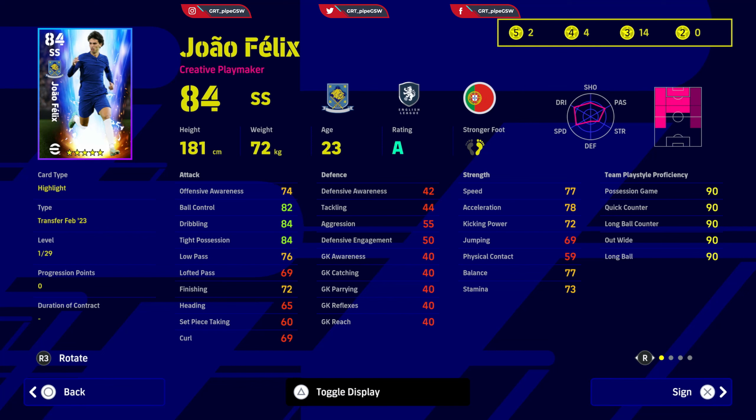Also increase acceleration to give him offensive awareness, and you will have a perfect secondary striker who can play on the left side of the pitch as well. When new position trainer tickets come out, you can probably develop him to play on the right side too, giving you a perfect player who can play on both sides as an advanced midfielder, secondary striker, and even a striker.